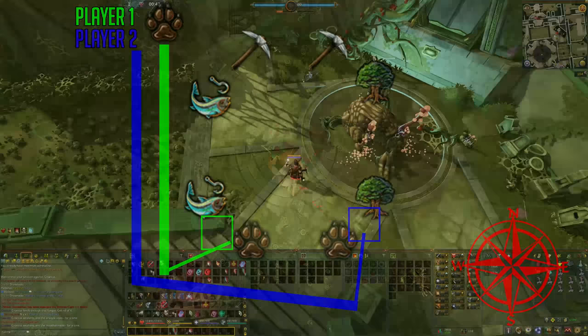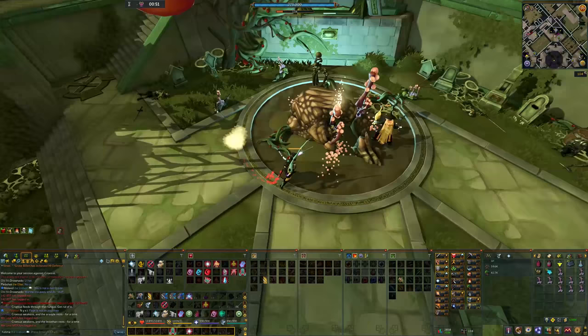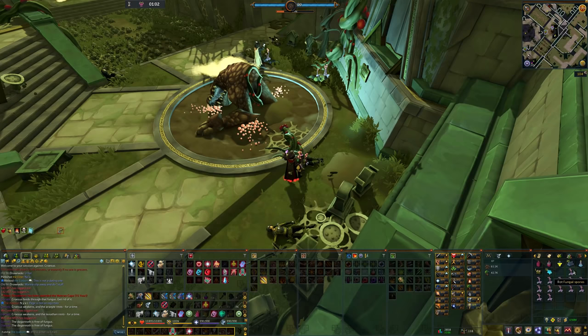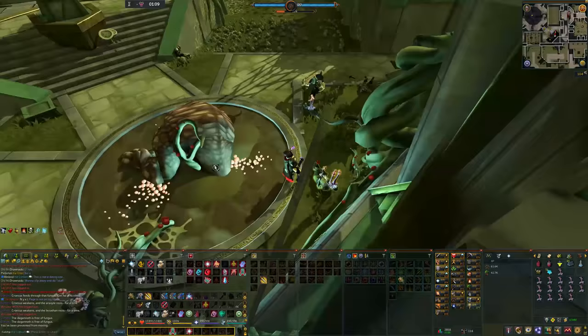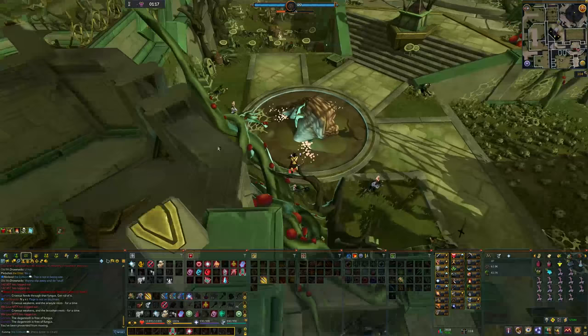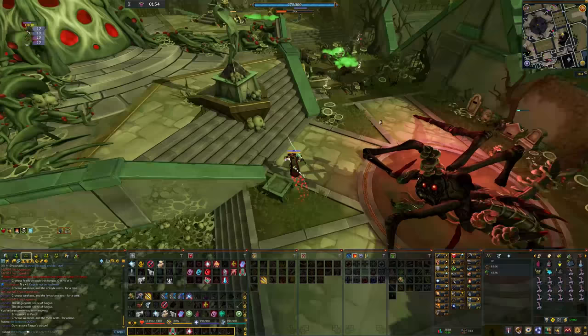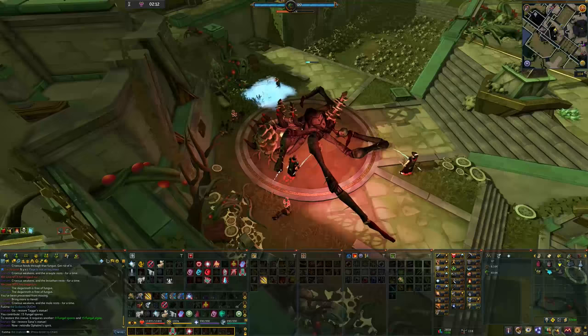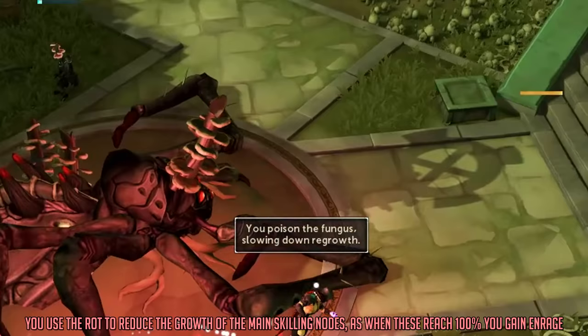There's a bit more to know — you can't simply grab 15 resources and run to the other side unless you do it perfectly, because resources can rot if you mess up walking mechanics like the mushroom section. Instead, deplete the three main skilling nodes around the boss in your quadrant first, then grab around 18 resources from the dead guards. After adding 15 to the statue, gather 10 more resources of any type, let them rot, and use those rotted pieces on the main skilling nodes of the boss to extend your time.